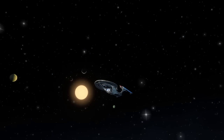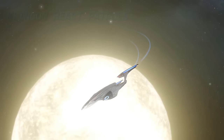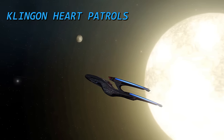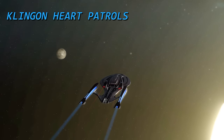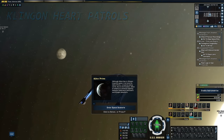Until we get new story missions, we're continuing our tour of the patrol zones and side quests of Star Trek Online by heading into the borders between Klingon, Romulan and Federation space, beginning with the crossing into Klingon Imperial territory with the Arcanis Sector and the neutral planet of Agilon Prime.